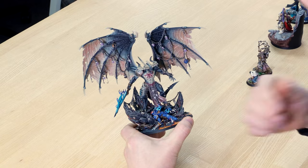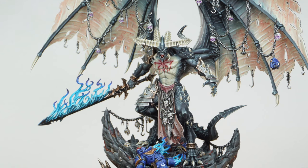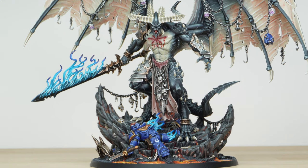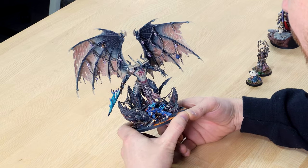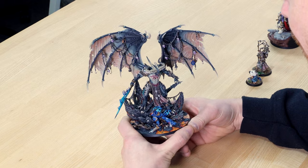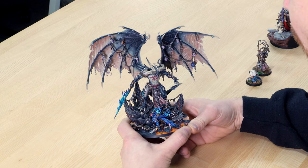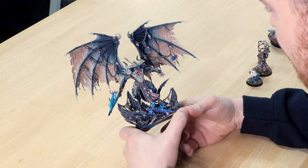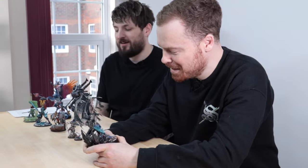First thoughts on this one — the base is awesome. As much as I really love lava world bases and flame bases, this is really nicely done. It's still really bright and vibrant and obviously contrasts the darker tones on the piece, but it's not super garish. It's still glowing and orange but it's not overpowering the model — your eye doesn't instinctively get drawn just to the base. There's a fallen Ultramarine on the base, which is a worthy sacrifice for Chaos.